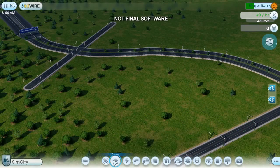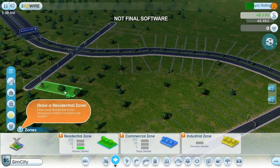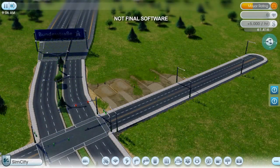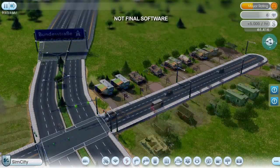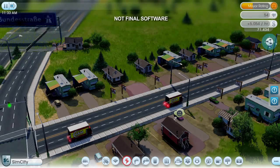In the zone palette, there are three different zone types: residential, commercial, and industrial. I'll start by zoning a residential area where I want my houses to appear. I just paint along the roads like this. The surveyors will prepare the lots and get everything ready for the construction trucks. The workmen arrive and start building houses. To speed things up, I'll be skipping ahead in time throughout the video. Here come my new sims.